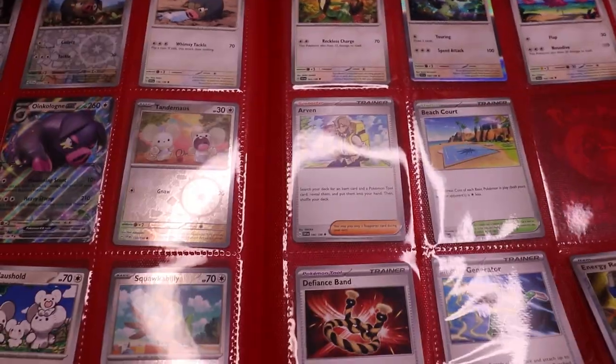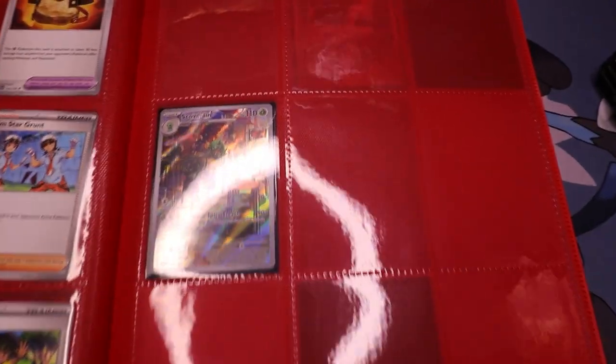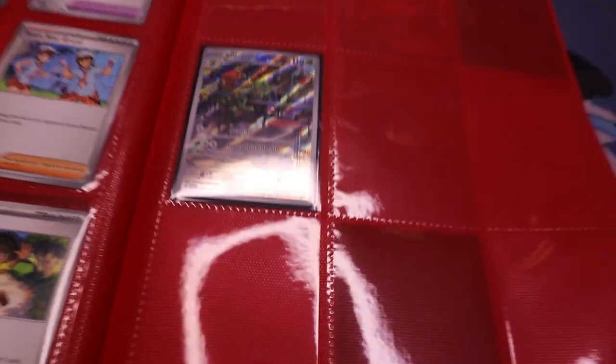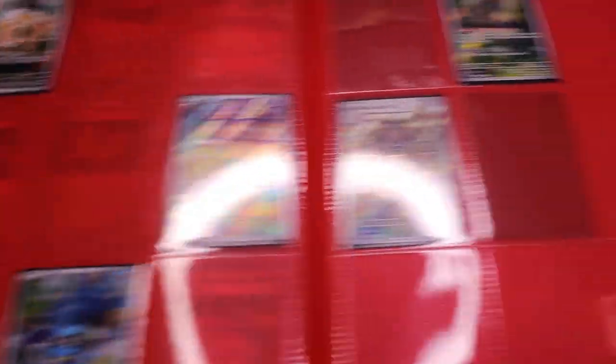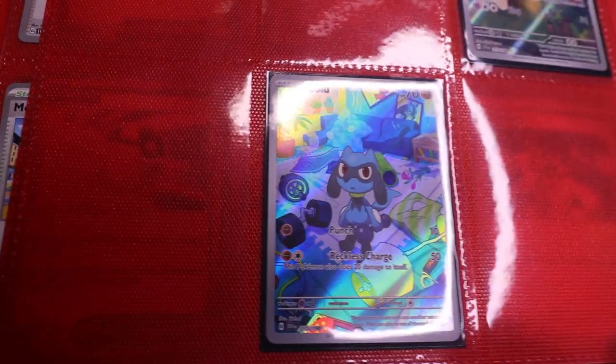This one's a trainer I'm pretty sure. And then we're going to start getting into the pages where things get a little more thinned out — this whole page of trainers. Now we're going to get into the art rares of the set. As you can see, Scovillian right there with a blank page. We have a couple cards still to pull. I did recently pull the Riolu card which is super nice — I know the pull rate on that one has been a little bit lower so we're glad we got that one.